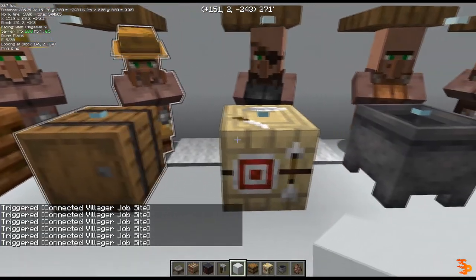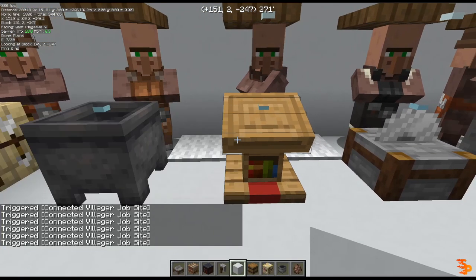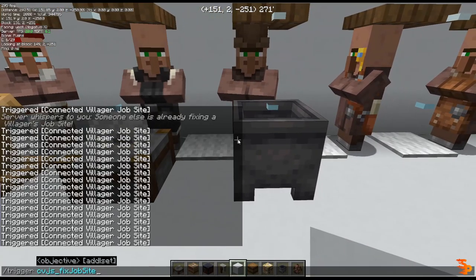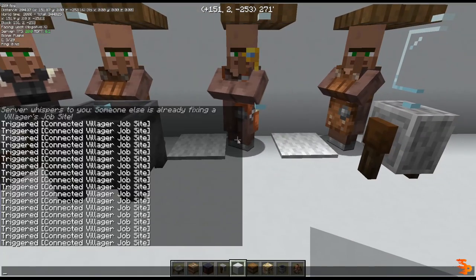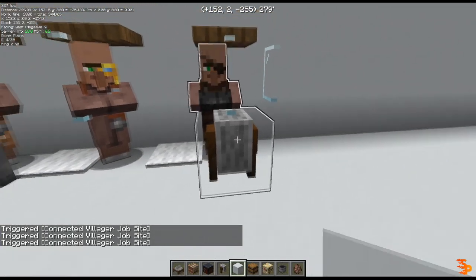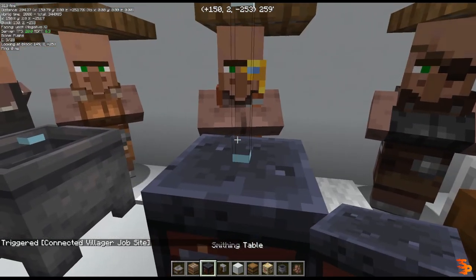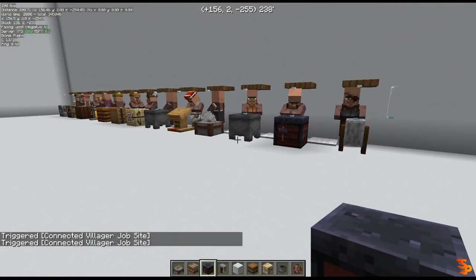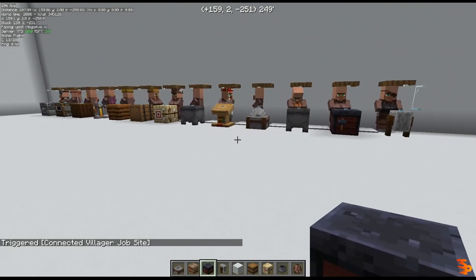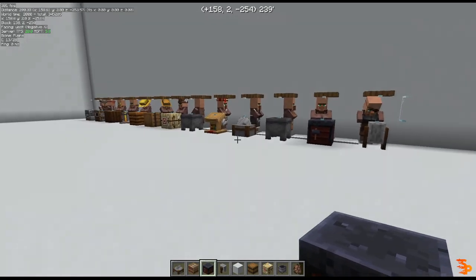I'm just doing a quick pass. The datapack always picks the villager that's closest to you, and then from that villager it picks the workstation that's closest to him. Here I don't have a workstation, and that's fixed — and this is his workstation. I triggered the datapack for each one of them and they're all fixed, and my headaches are over.